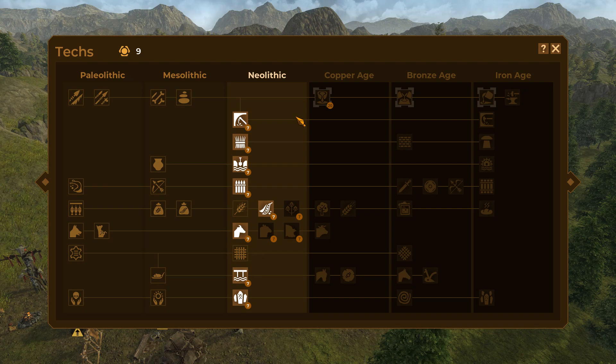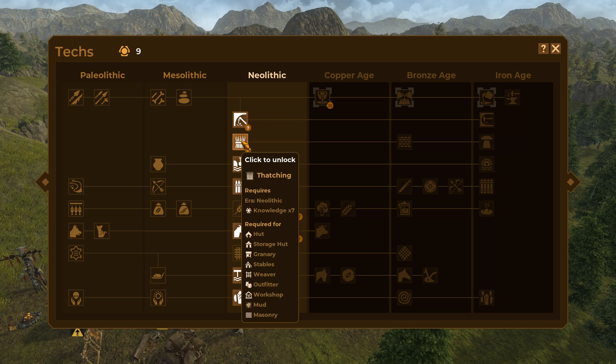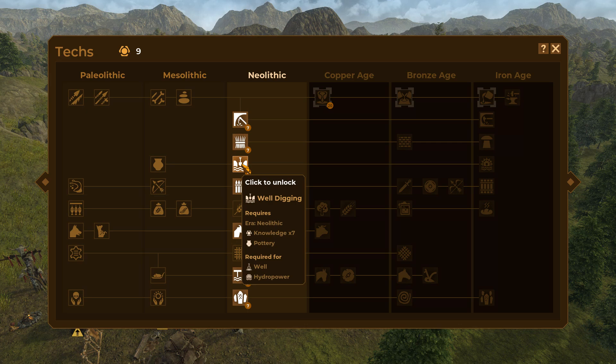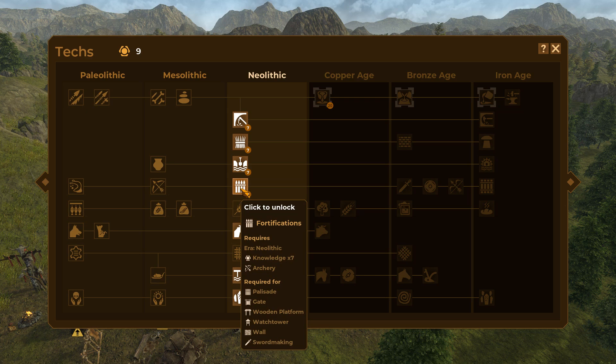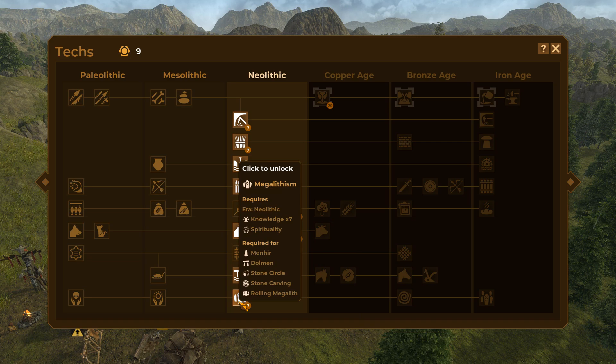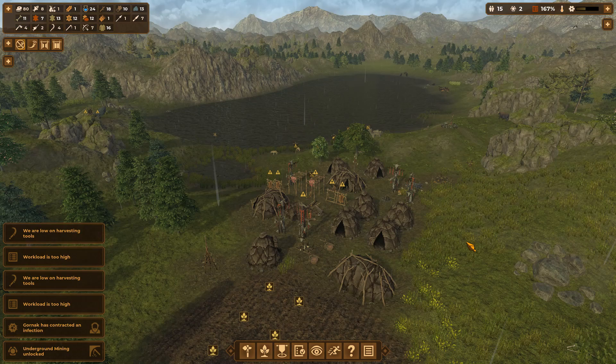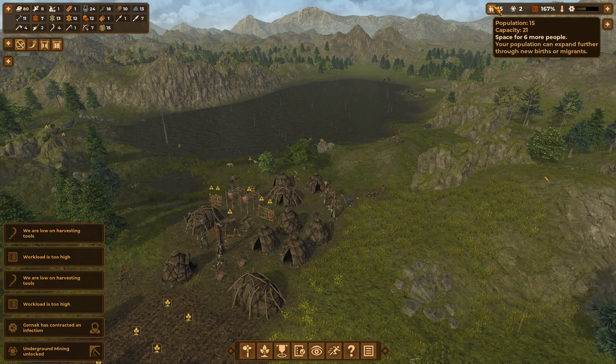On the plus side, the raid gave me enough knowledge to unlock another technology. I could go for underground mining to get flint, copper, and other resources going forward. Thatching for better housing isn't useful yet without hay. Fortifications — normally I'd say no, but given that we have raiders this early in the game, maybe that is a good idea. Flax domestication would get me linen for weaving. I think I'll go for underground mining for now, but pretty soon we may want to prioritize fortifications so I stop losing precious colonists.